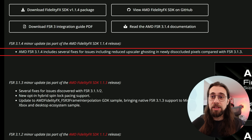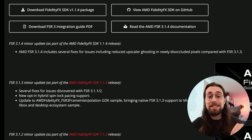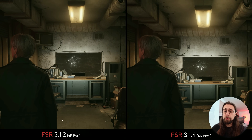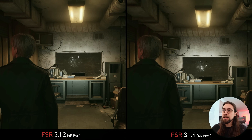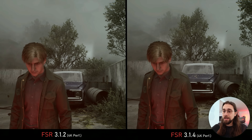The question is: is it improved only by swapping the DLL files, or does it need to be natively implemented inside the game to be better? In Silent Hill 2, comparing FSR 3.1.2 (the native implementation) versus FSR 3.1.4, even on video you can see the shimmering is the same — same shimmering on the cabinets, same film grain, basically everything. So quality is basically the same going from 3.1.2 to 3.1.4.